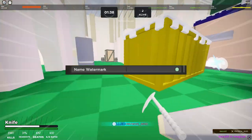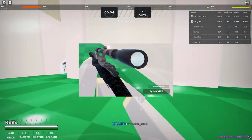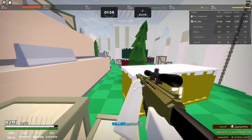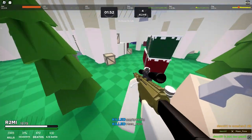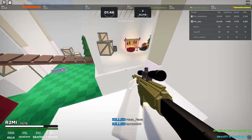Name watermark is very self-explanatory. It just shows a watermark at the bottom right of your screen showing your name and if you're a verified user or not. I like having this on to show off my clips. The next setting is field of view. I keep this cranked all the way to the maximum, mainly because I want to see everything around me. I do this in all of my games.